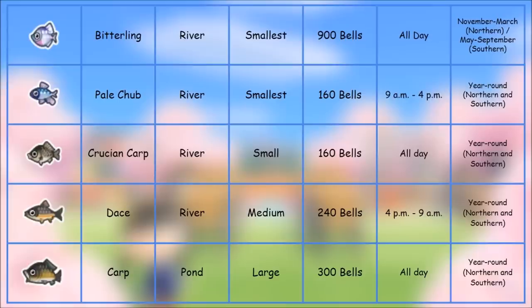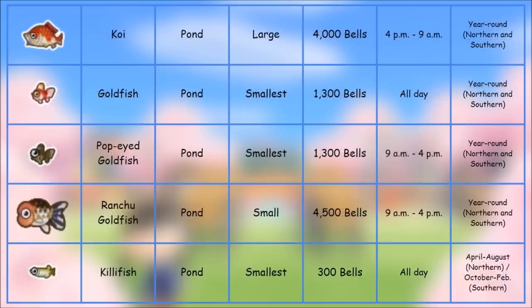These first fish are all pretty basic. We've got a picture of the fish, the name, where it can be caught, the shadow size, number of bells, time of day, and time of year for each of the different hemispheres. These are easy fish.